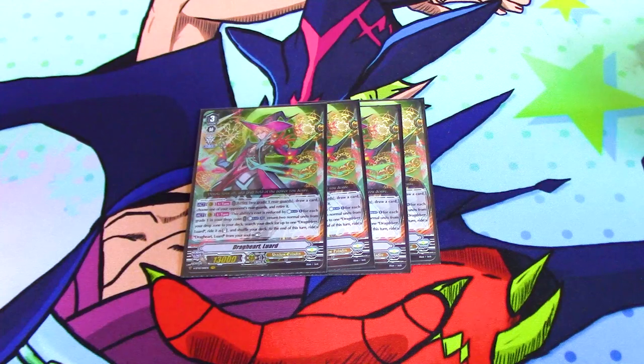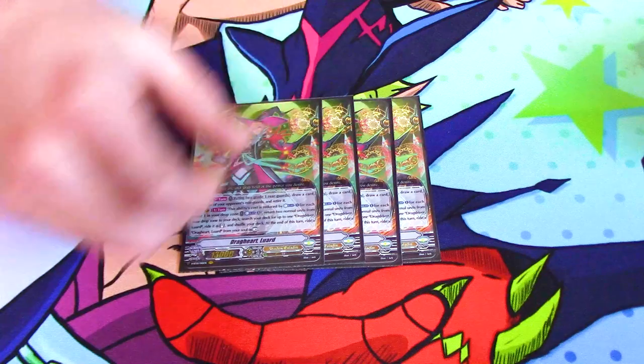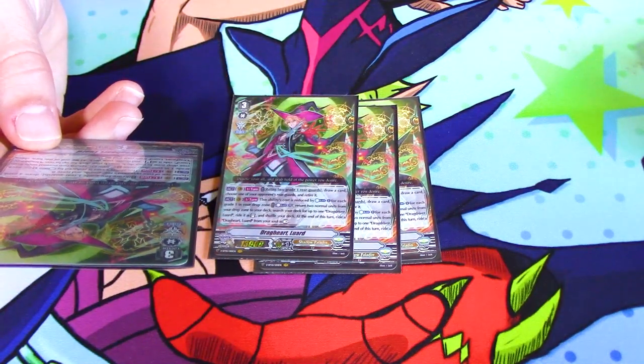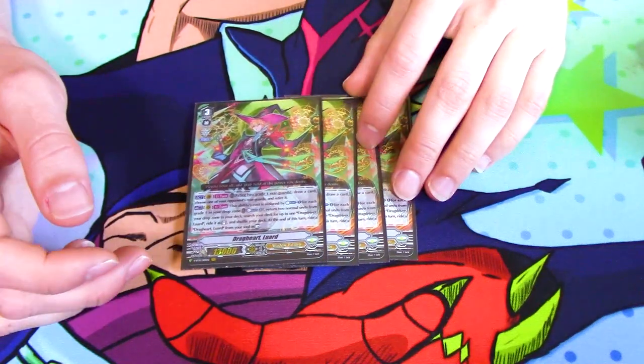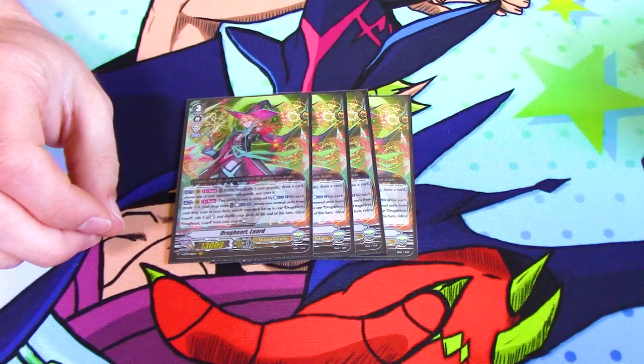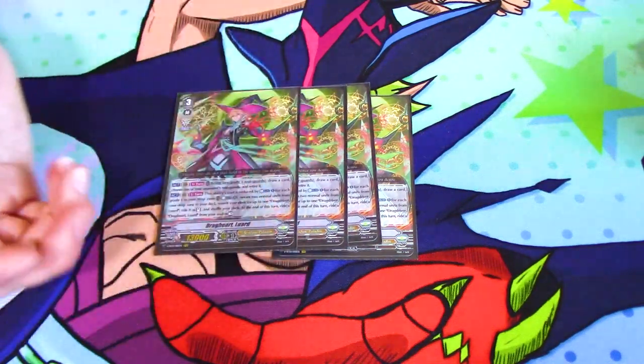Its second skill costs counter blast three, but the cost gets reduced by one for every grade one you have in your drop zone, so it can ultimately be free — and it's pretty easy to make it free. You return two normal units from your drop zone to the bottom of your deck and search for a Drag Driver Luard, ride it on top at stand. At end of turn, you pick a Drag Heart Luard in your soul and ride it on top of Drag Driver at rest. So basically the turn you first ride to Drag Heart, you get three gifts, and following turns without riding you get two gifts. Really good.